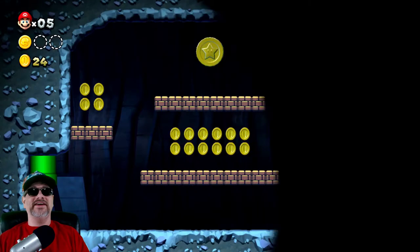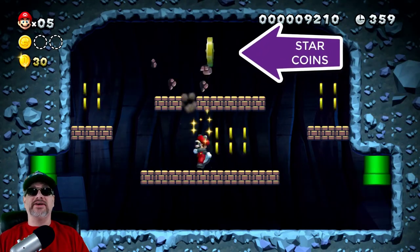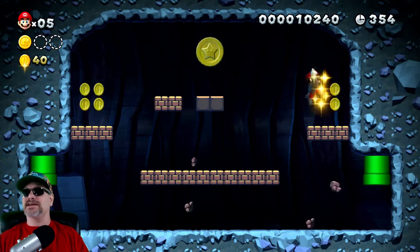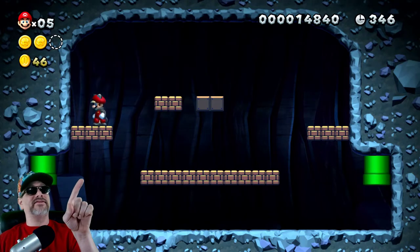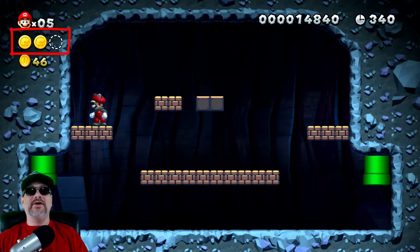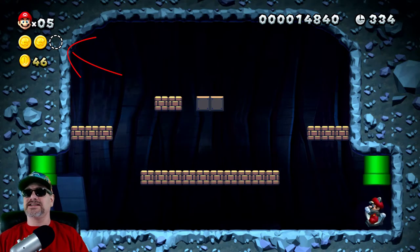Here's the second star coin, and we might as well break up some of these bricks. I love breaking up the bricks — let's get a few coins here. There we go, we have got the second star coin. If you look right to the left there, now we have two star coins. I'm probably gonna put a little arrow up there just to show you guys how it all goes.